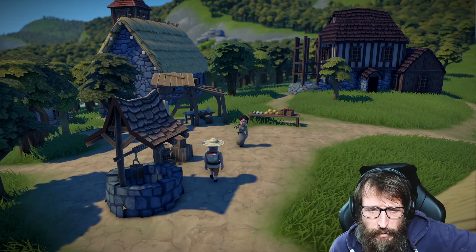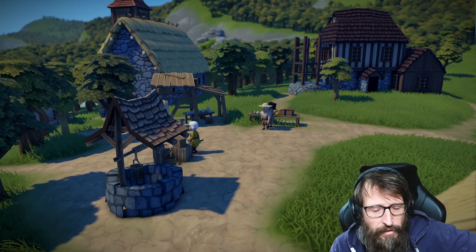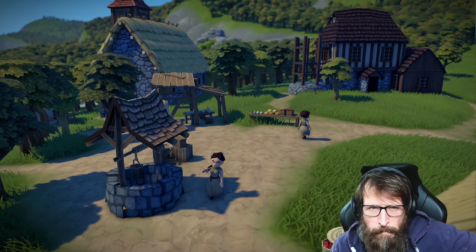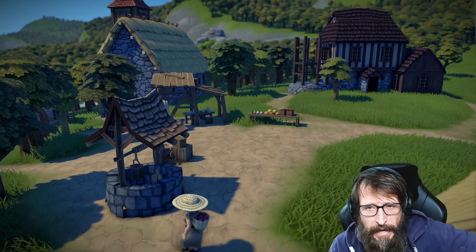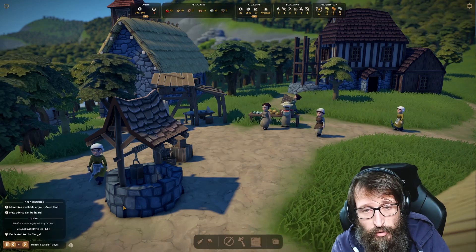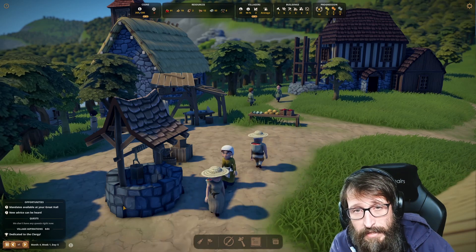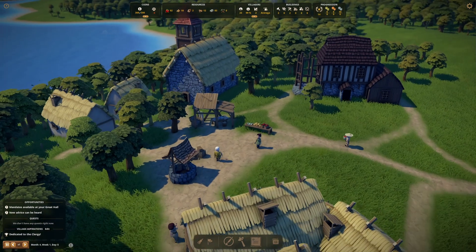We've got around 20-odd people and the tax office is going up in the background, as well as our treasury. There's going to be a bailiff's office as well — we're going to employ a tax officer and a bailiff, start taxing people and get going properly. Some of you might have noticed there's no UI — Control+U removes the UI, so very pretty little scenes there if you want.